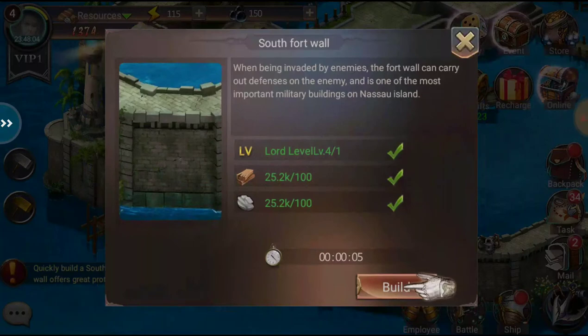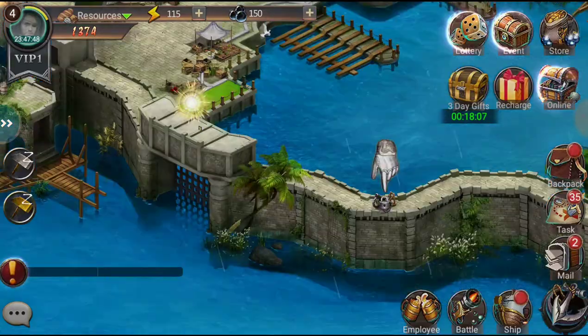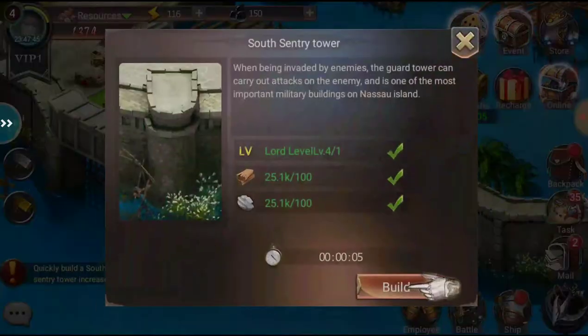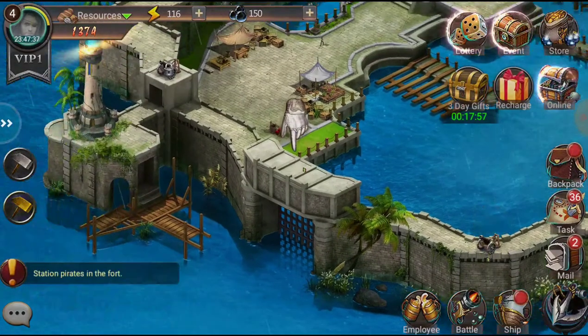The game explains the south fort wall: 'When being evaded by enemies, the fort can carry out defenses on the enemy and is one of the most important military buildings on Nassau Island.' So you definitely want some walls. There's also a sentry tower — we're going to go ahead and get that built up. Got the sentry tower going right now.